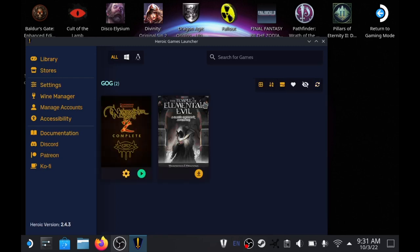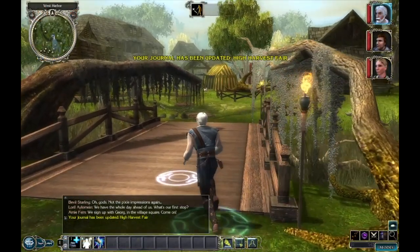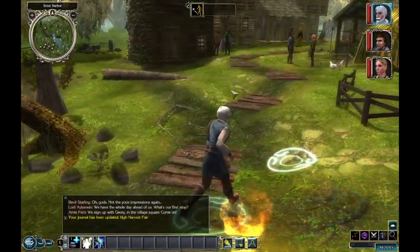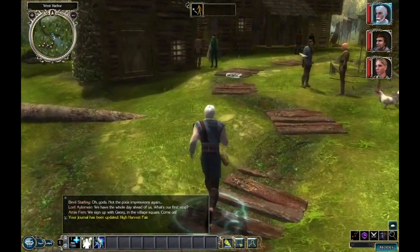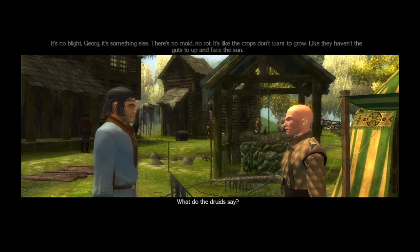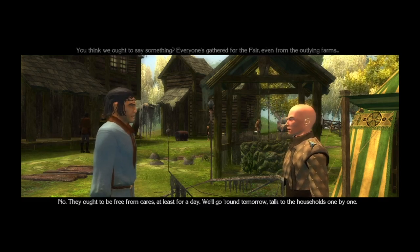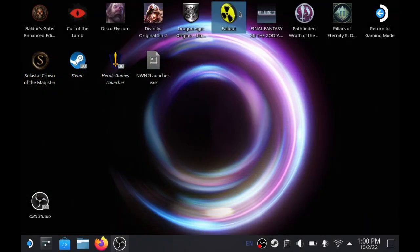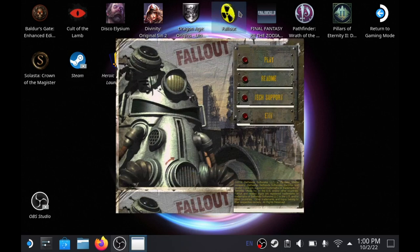Through desktop mode, a lot of non-Steam games that wouldn't typically be compatible can be made compatible by downloading and installing various compatibility modes, which you can then set up Steam to recognize. This also allows you to do other things, such as download OBS and record footage — which is where most of what you're seeing on screen comes from. It's also worth noting that some games just will not run in desktop mode but will work in gaming mode.